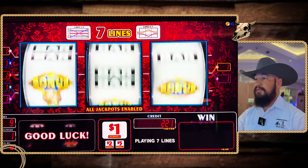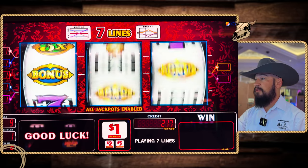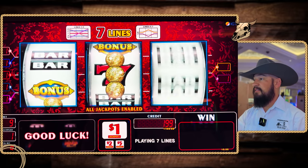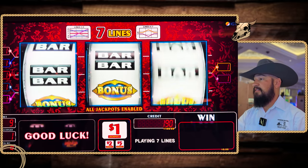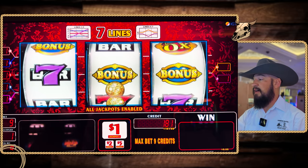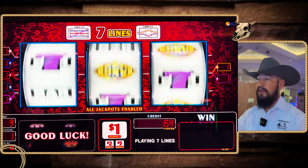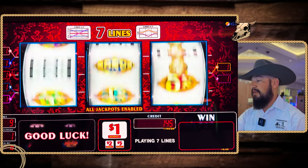Come on, gold doubloons. See a bonus — one more right here. Nope. There it is, just been too late. Come on, I thought we were going to get the coin again — those gold doubloons. Lots of different ways to get a bonus on here. You got the coins, plus you have the bonus, plus you have the multipliers. So it makes it really exciting.